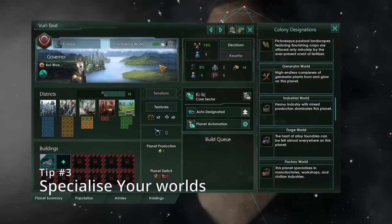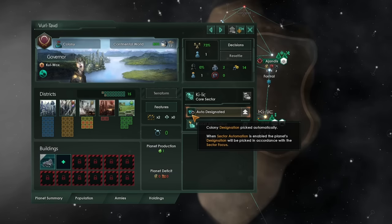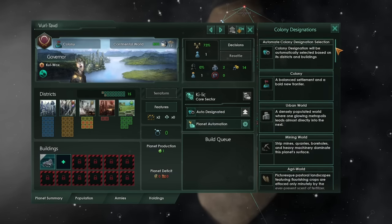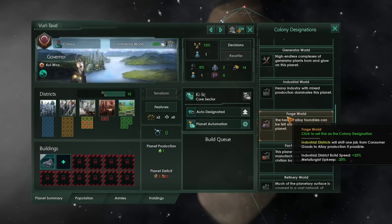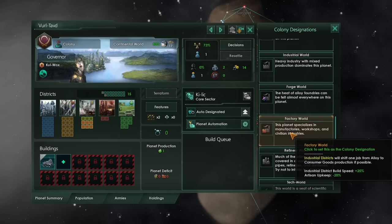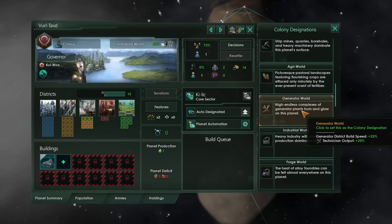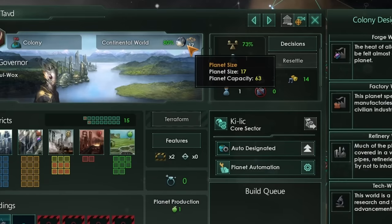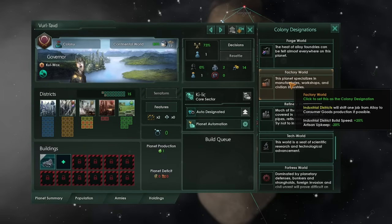Once we have our colonies down, what do we actually do with them? That brings me to tip three: specialize your worlds. There are colony designations which, when selected, allow us to change the abilities and bonuses our worlds get. Generally speaking, there's a designation for every type of economic output, either reducing the upkeep of a specific job or increasing its output. In order to get the most out of your pops across your empire, choose specializations for your colonies and stick to them. This world is large enough that I'm going to set it as a factory world.